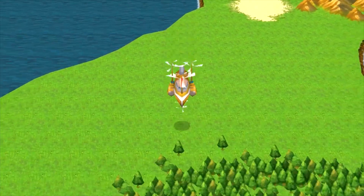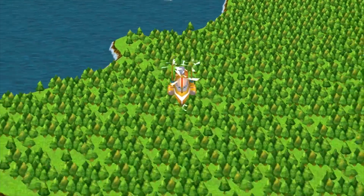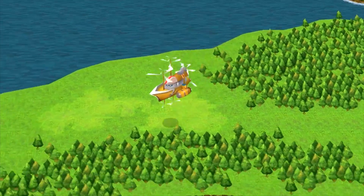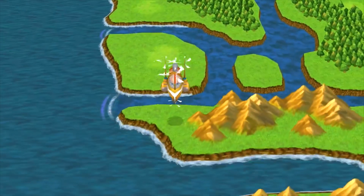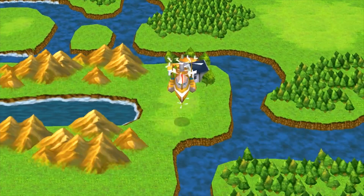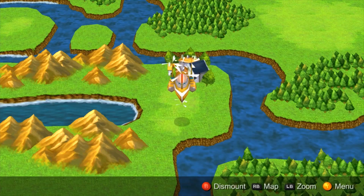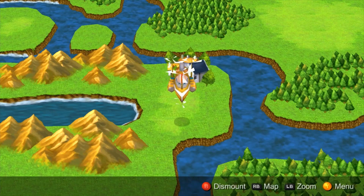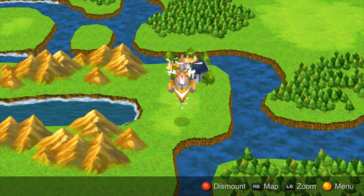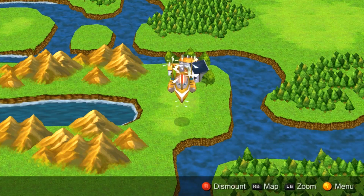I'm heading back to a moor and we're going to end it here. Next part we've got some optional stuff, so I'm not going straight to Doga and Unai - we're going to get on with a couple of optional summon quests, so that should be exciting. That's coming up in part 16. Thanks for watching, have a good day!